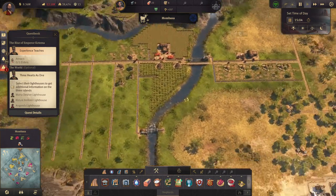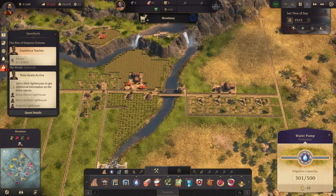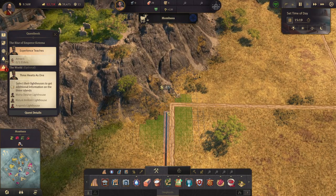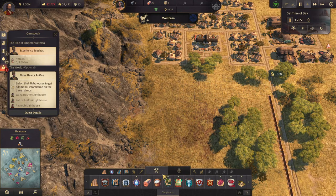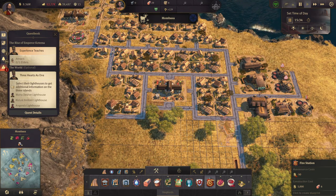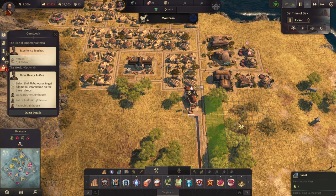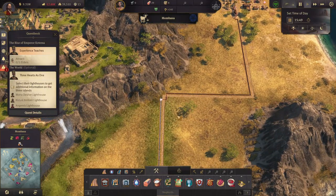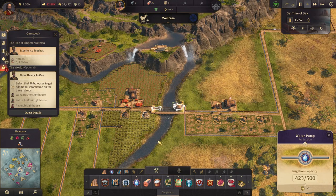Let's upgrade those. How many have we used — 300? We're going to need to get some water up here, or a fire station. Is it on its way? Yep. That was 423. Okay.